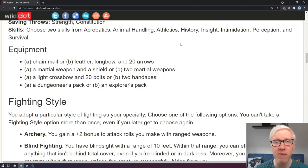As for your starting equipment, you get to choose four different things with a couple of choices. You can either have chainmail or leather, longbow, and 20 arrows — chainmail will give you a much higher starting armor class. Your second choice is either a martial weapon and a shield, or two martial weapons. You can also choose either a light crossbow and 20 bolts or two hand axes. Your last choice would be either a Dungeoneer's Pack or an Explorer's Pack, which contain specific adventuring gear that might come in handy.